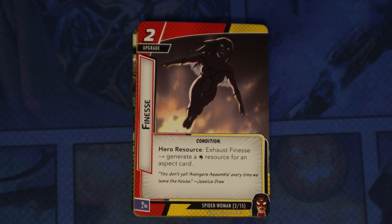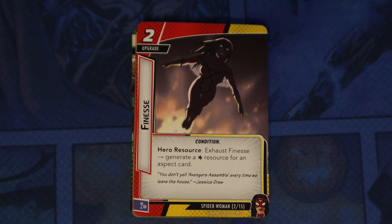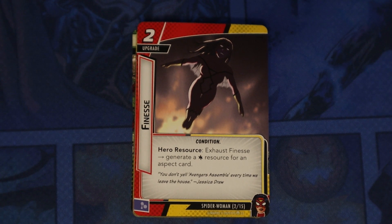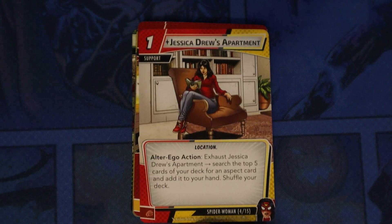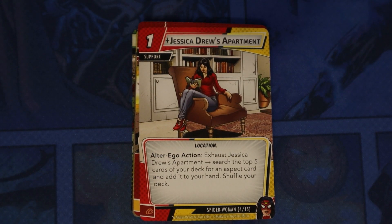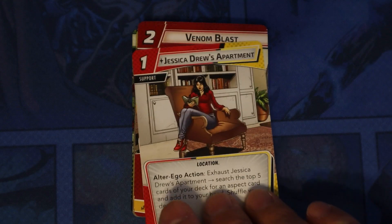Finesse is a condition card. It looks like a Spider-Woman card, though she comes with aggression and justice. Some of the Spider-Woman cards are actually different aspects. Hero resource — exhaust Finesse to generate a wild resource for an aspect card, and you get a couple copies of that. Jessica Drew's Apartment: Alter Ego action — exhaust Jessica Drew's Apartment, search the top five cards of your deck for an aspect card and add it to your hand, then shuffle your deck.